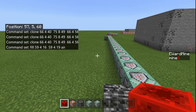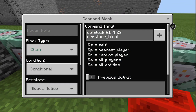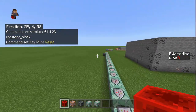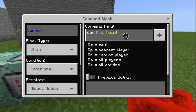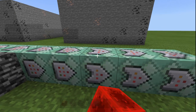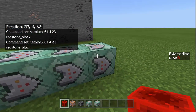This one fills this thing with air so it quits randomizing the scoreboard. Then this one puts a redstone block for the kill. What that one does is put the redstone block here, and then the next one is going to say to the server: 'the mine reset', so everybody knows the mine reset. You want to put that one on conditional and always active — same thing with this one.